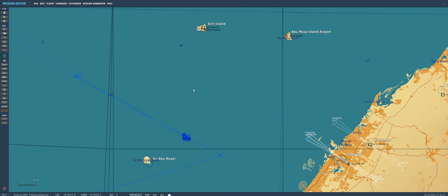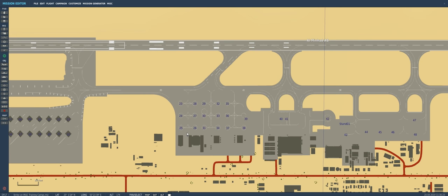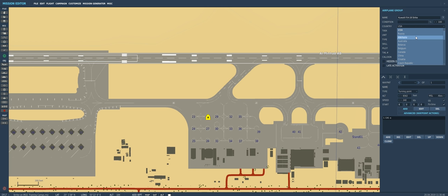We'll save again and go into Al-Minhad Airbase to create our first group of blue aircraft. We'll create a section of Kuwaiti F-18s — call them 'Kuwaiti F-18 Strike.' Give them to the Kuwait side, select F-18C Lot 20s. Very important: make sure they're set to client, not player. If you want other people to see the aircraft in the multiplayer role selection screen, skill must be set to client — if set to player, only one slot will exist.